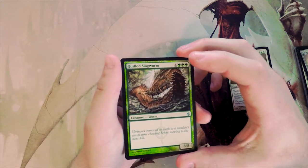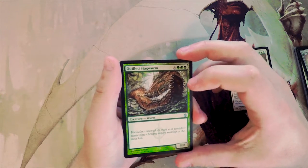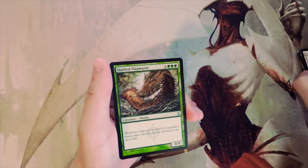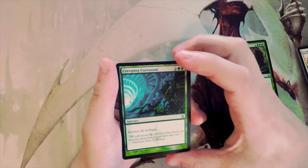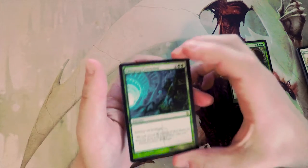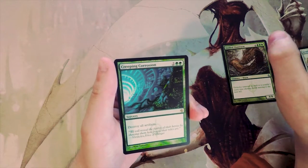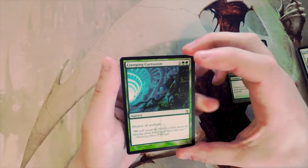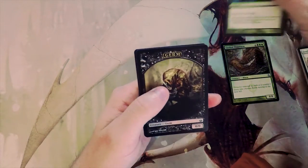Quilled Slagwurm is an eight-eight for seven — it's above the curve and a giant bomb. I kind of dig this one since it doesn't rely on other cards the way the Legion does. Our rare is Creeping Corrosion — destroy all artifacts for two and two green. I'm not sure this is great in limited since you'll likely have your own artifacts to lose too, and sometimes it only takes out a couple small things.